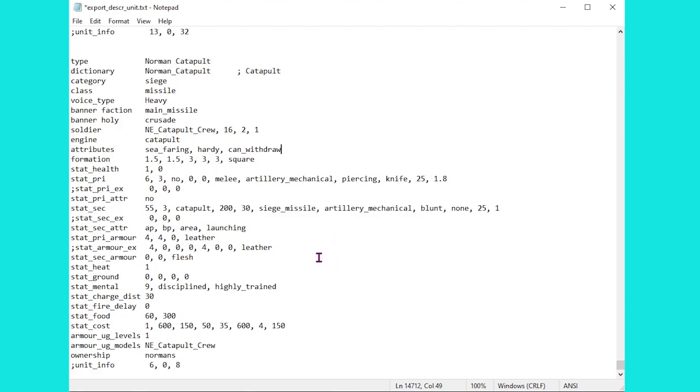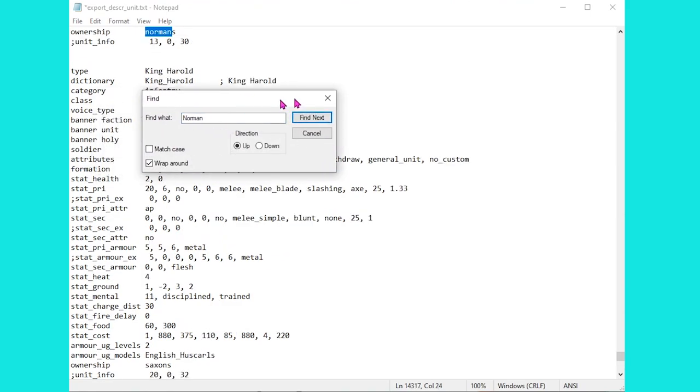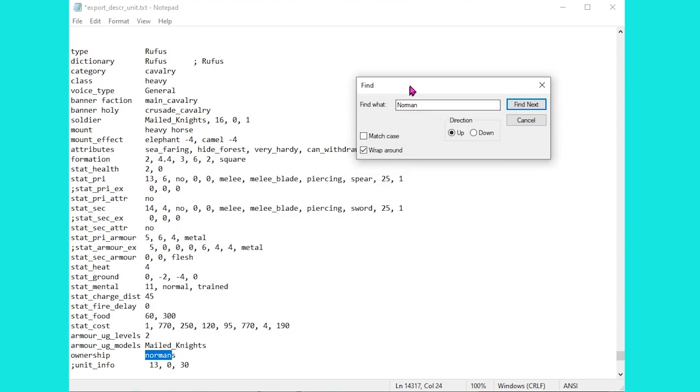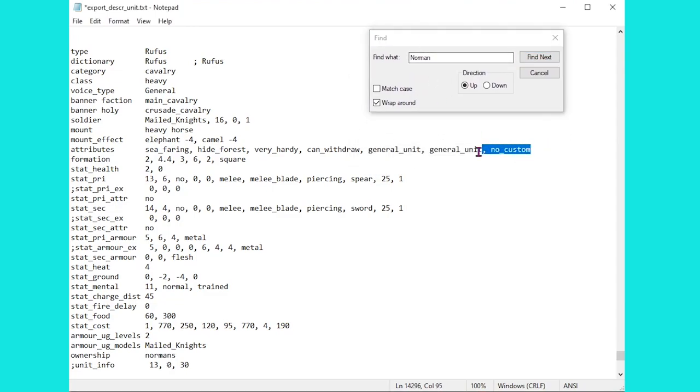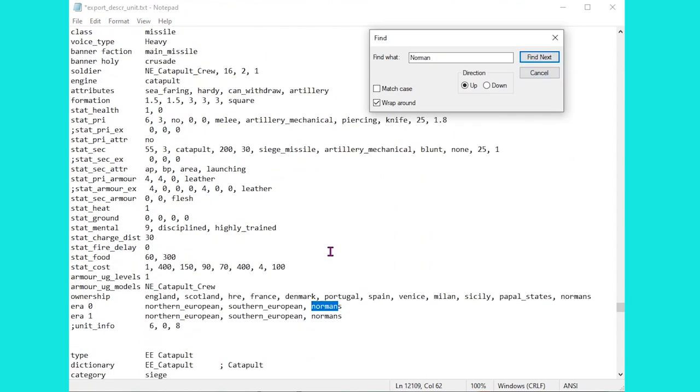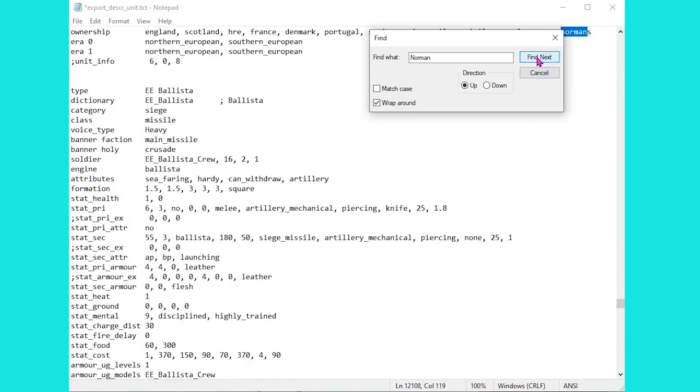If we simply remove that attribute, it will now be fully available. The other thing we might want to do is head a bit further up. I'm going to use Control F to find the next Norman unit, which is Rufus. Marvellous — we can make him available. Good old General Bodyguard. I can't recall off the top of my head whether these guys are dismounted, but we will find out when we get into battle very soon. If you want, you can flick through and see the other units they have — we're going to see them all in a moment once we load up the game.